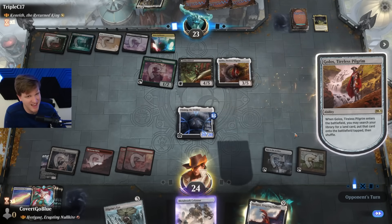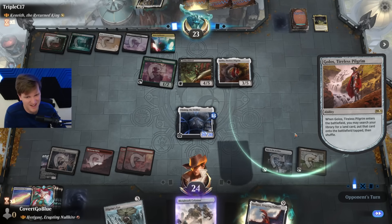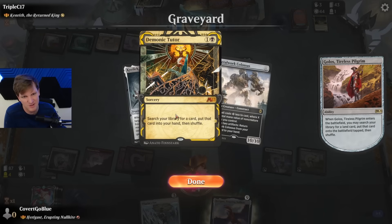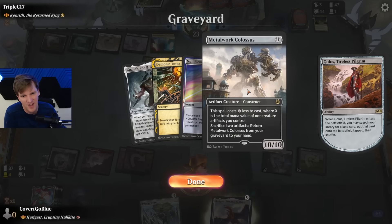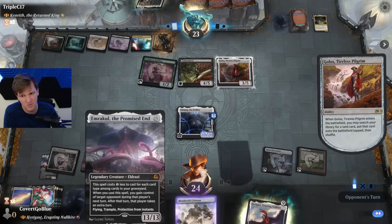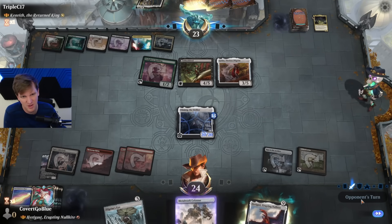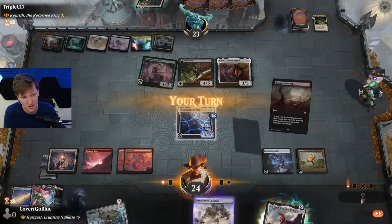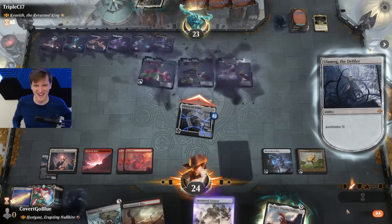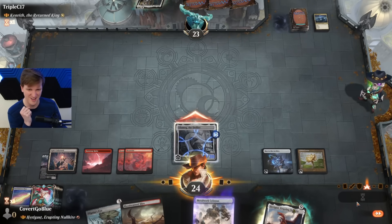You gotta sacrifice two permanents. What does Emrakul actually cost right now? Sorcery, instant, artifact, creature — nine! We can Emrakul next turn. Even if they solve this, we can Emrakul next turn. No hesitation, right?